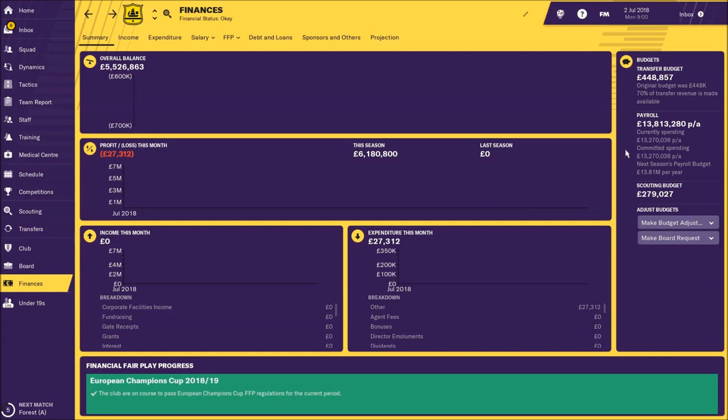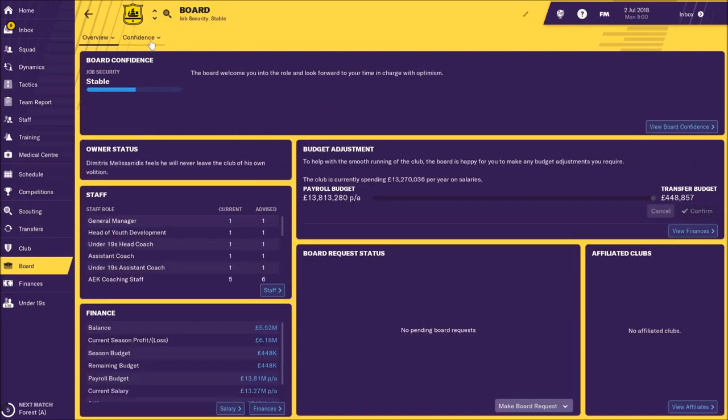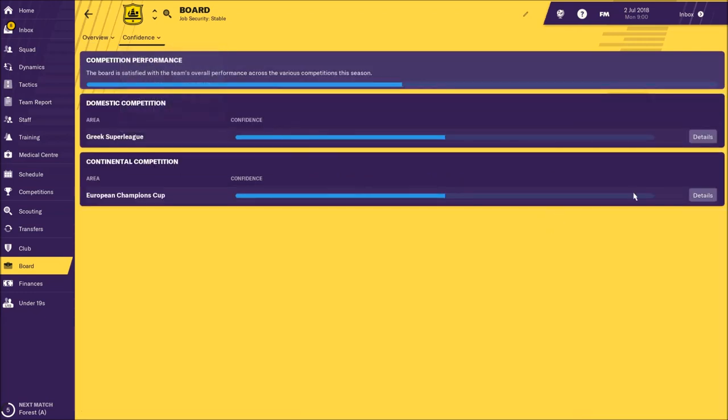Now let's check our finances for this year. We can see that finances are not great at all — we have only half a million in our transfer budget, that's really nothing. The wage budget is much better at 13 million. We don't have any debts or loans, which is a good thing, but with this money you should search for free agents. You can't afford to buy really expensive players.